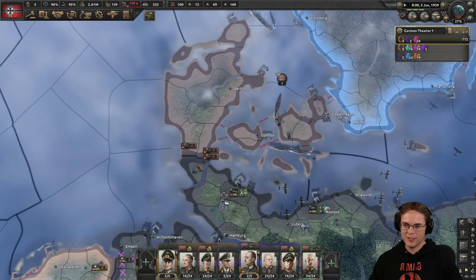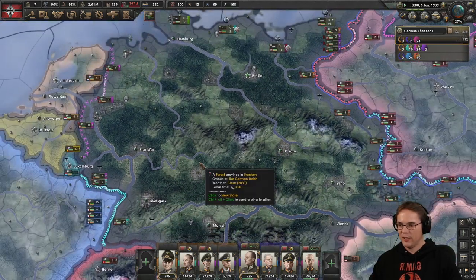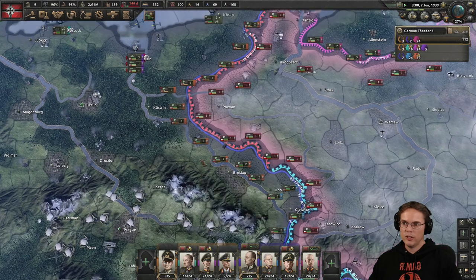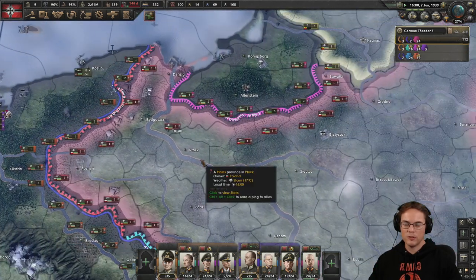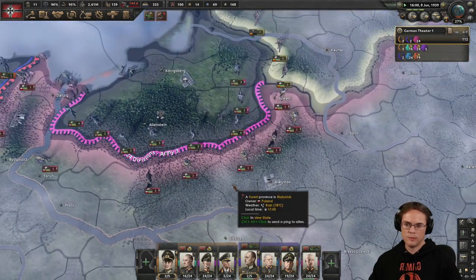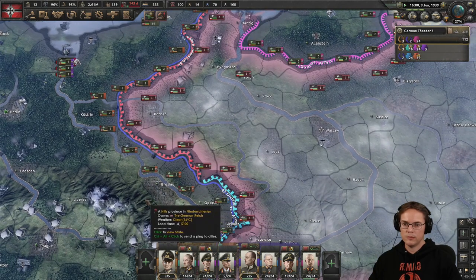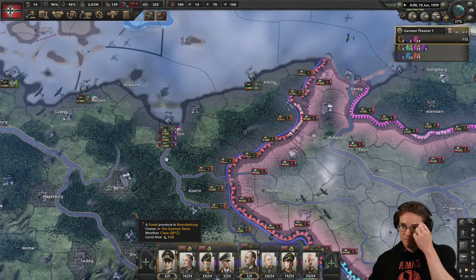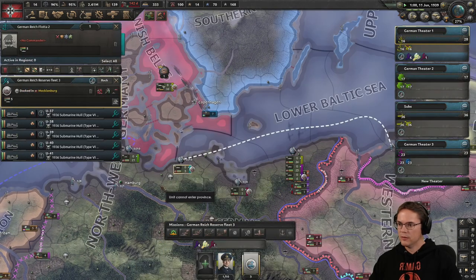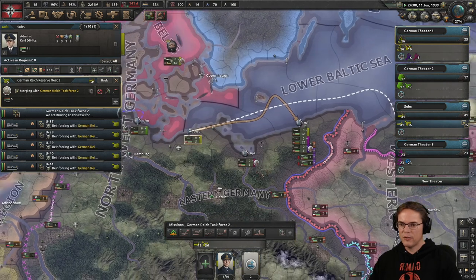I've forgotten about Denmark — maybe I should have a little force on the border there. All right, everyone's in training and getting ready, we're building some forts, we're looking at swamping Poland as fast as possible. We'll get the navy trained up, then we can forget about the big battleships. We've got more strike force subs — we're getting a decent sized navy put together now.